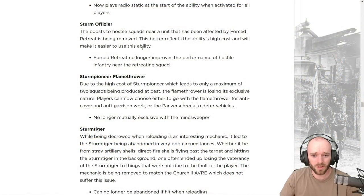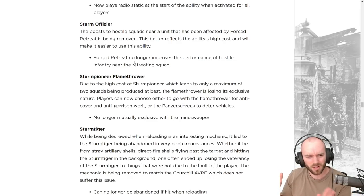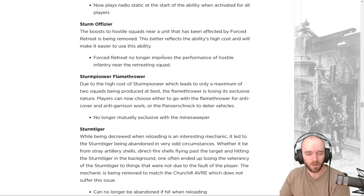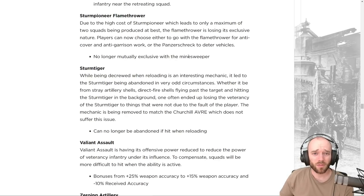The Sturm Officer's Forced Retreat no longer improves the performance of hostile infantry near the retreating squad. Previously, squads near the force-retreated unit received roughly a 50% accuracy bonus, making the ability very hard to use effectively given its high munitions cost. Now that enemy buff no longer triggers — the retreat simply forces the target squad back.